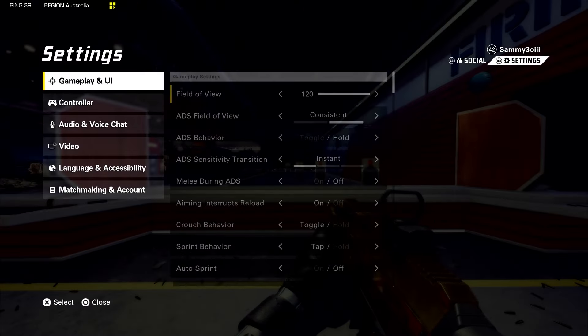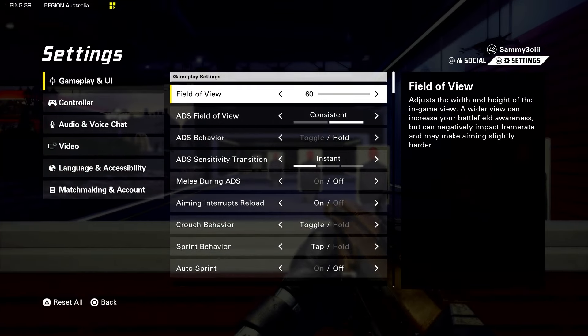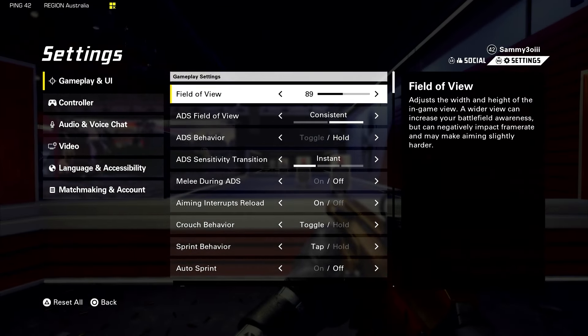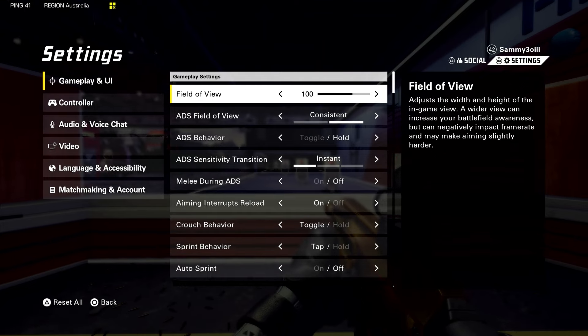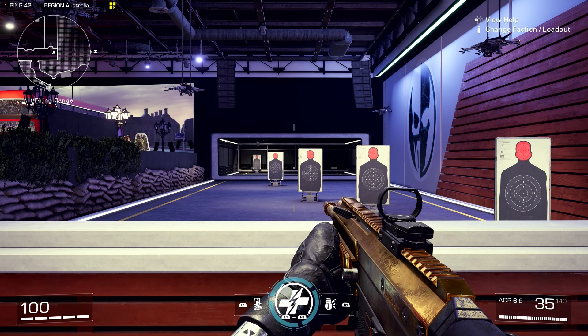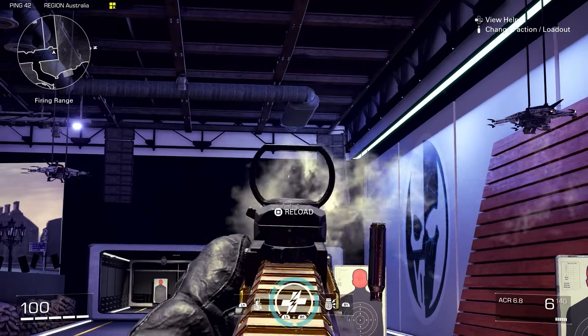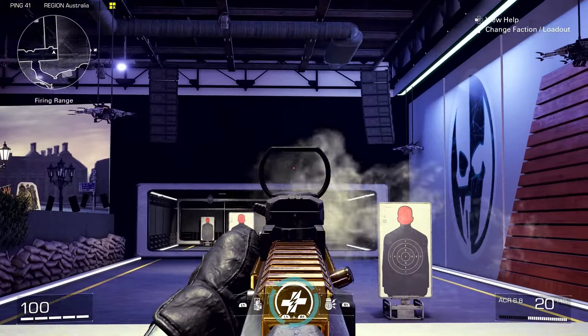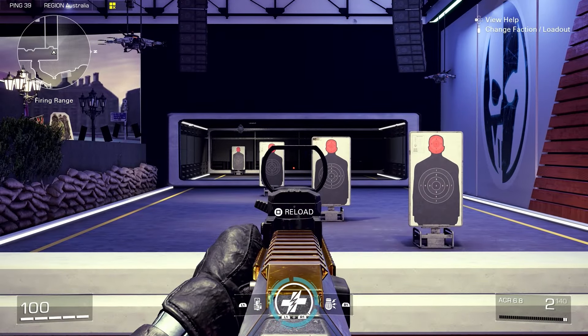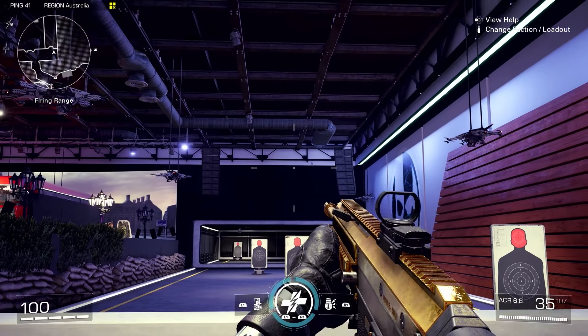The first setting you may not actually expect is the field of view setting. I've got mine set to 120, which is what I recommend. It essentially just zooms in and out — it is set to 100 by default. I'm going to set it to 60 to show the most extreme case. As you can see, this is very zoomed in, and if I just go ahead and shoot, you can see the screen is jumping around quite a bit — especially when I let go of the trigger, it snaps all the way back.